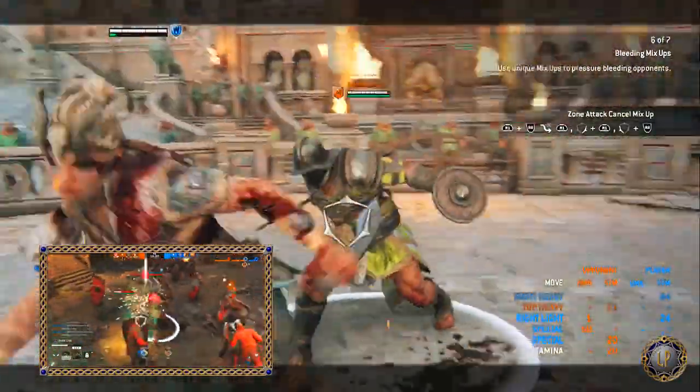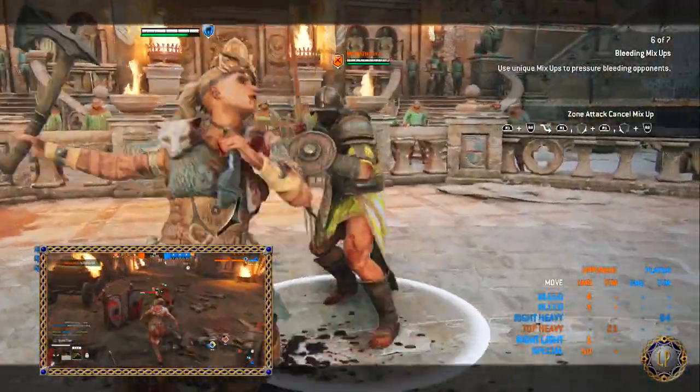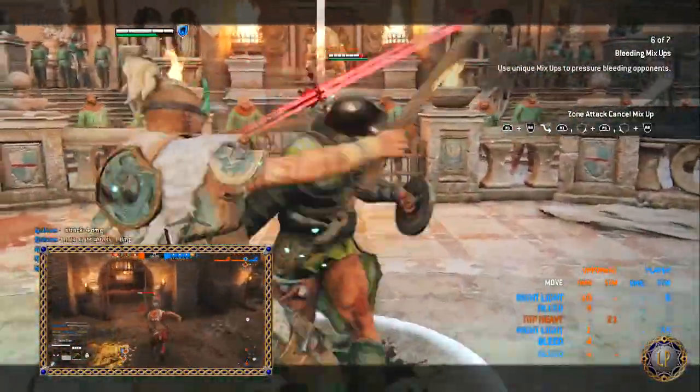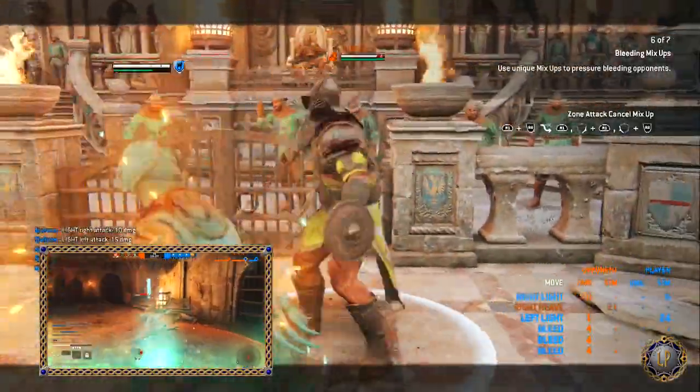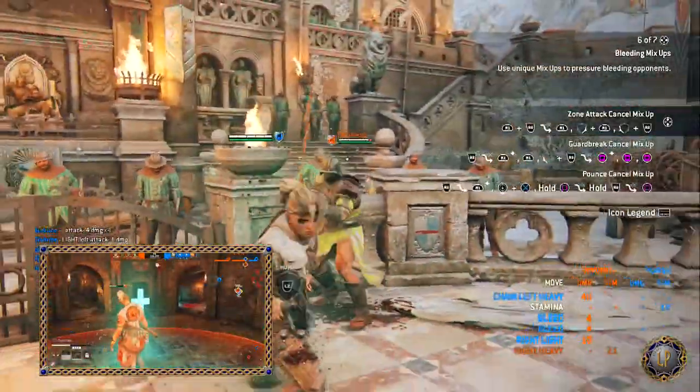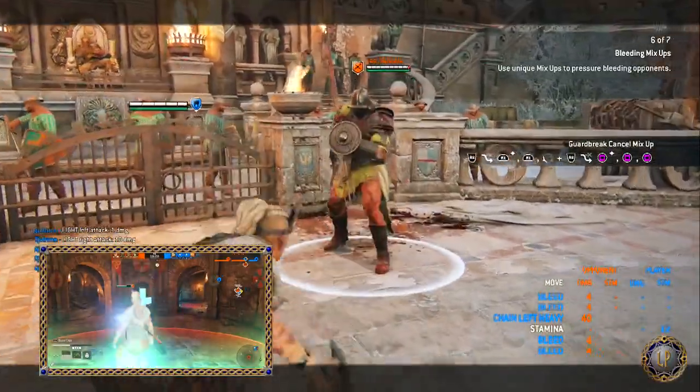Anytime you land a successful hit on that bleeding character, you will get healed for 4 health each time you hit them.